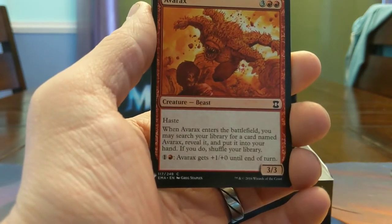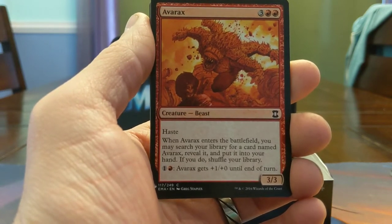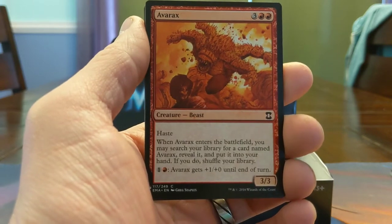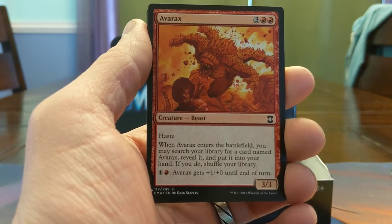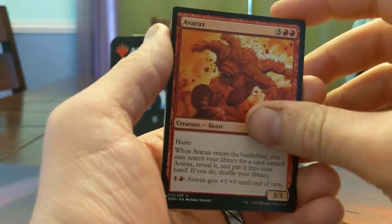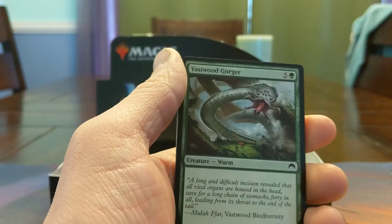Avarax — feels like it should be legendary. Enters the battlefield, search your library for a card named Avarax, reveal it, put it into your hand. 5-mana 3/3 haste with fire-breathing, and every time you play it you get another one. It's a little bit like Growth Chamber Guardian, but bad. Red card advantage — I could see some deck wanting that.